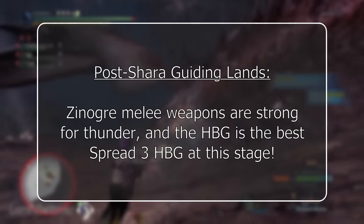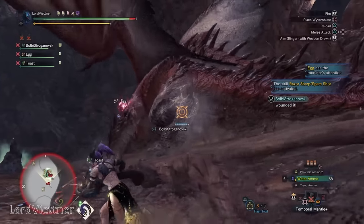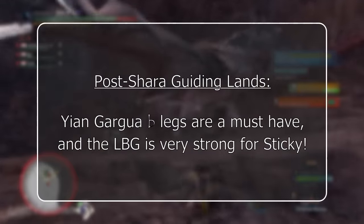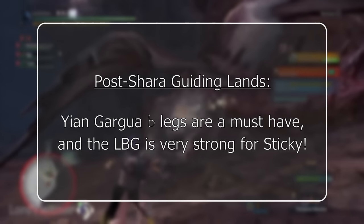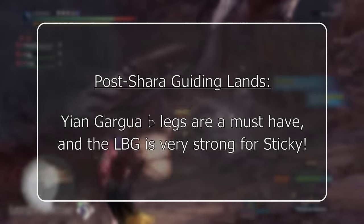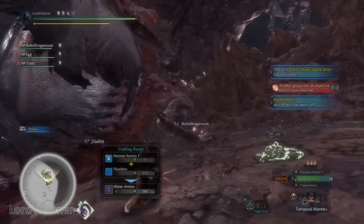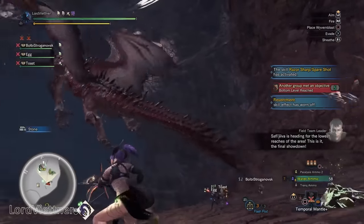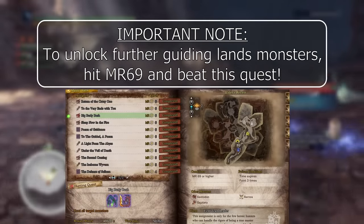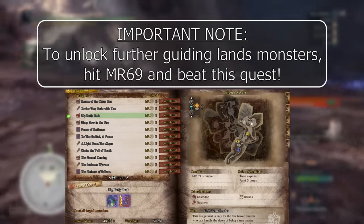For melee, and if you're a gunner, you've just unlocked one of the best spread 3 heavy bowguns in the game. Once you level your forest to level 3, you'll unlock Yin Garuga, who has some very nice armor pieces — especially the beta legs — that will become a mainstay in most of your melee sets. You'll be running three pieces of Teostra, the Garuga legs, and the waist of your choice. The Garuga light bowgun is also very strong for sticky ammo. You can max out the Garuga weapons by unlocking Scarred Yin Garuga, done by reaching Master Rank 69, beating the Tempered Brachydios and Tempered Glavinus assignment, and leveling your forest to level 6.